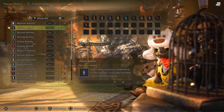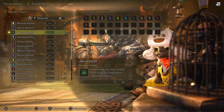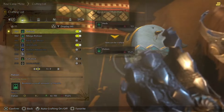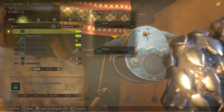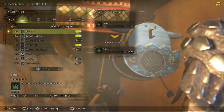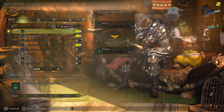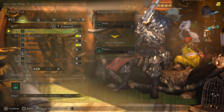The ammo pouch shows all the different ammunition you have, which is all pre-crafted for the beta. Now the crafting list: if you run out of an item on a hunt and have no more potions, you can look for items in the environment like an herb to craft a potion. There's a toggle on the crafting list — if you toggle it off, when you pick up the herb it will just go into your inventory rather than auto-craft.